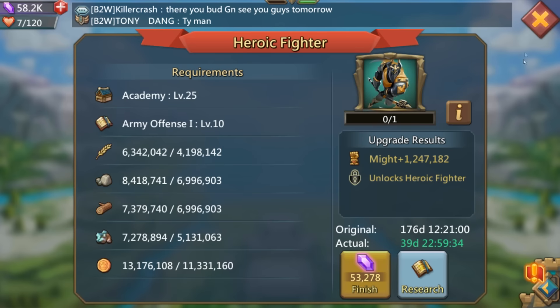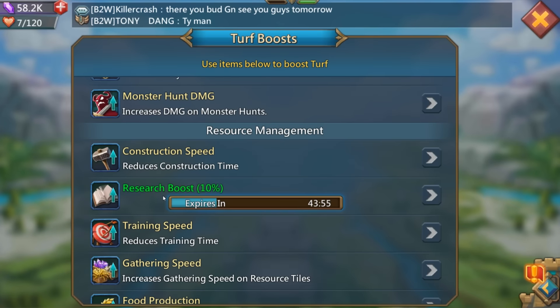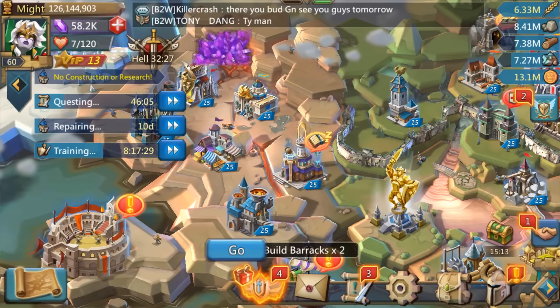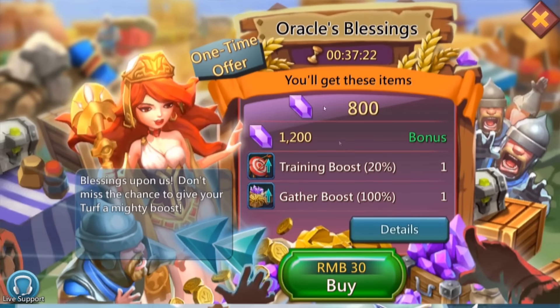The only real unfortunate part about all this research is I only have a 10% research boost. All I'm saying is the research report is a really good pack to buy into if you're looking for cheap gold, but the Oracle's Blessing pack is actually by far, hands down,